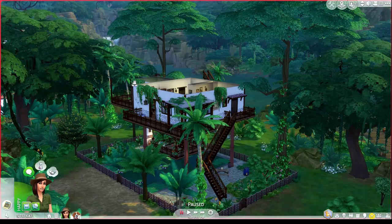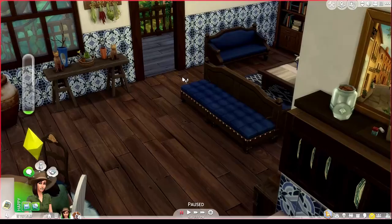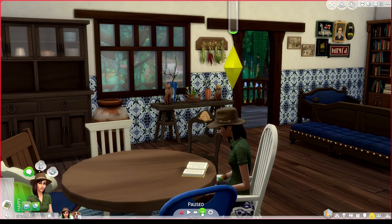I'm gonna use it for the other let's play only for the flashbacks, which are short little videos. But because those are flashbacks, it'll all be in a kind of sepia color, and it won't show the vibrant colors of the jungle. So I thought, how about just doing another let's play?